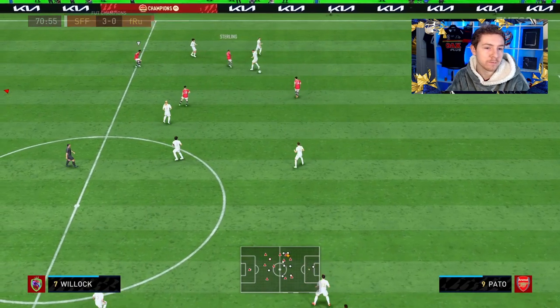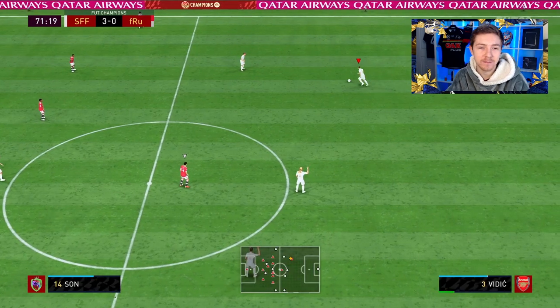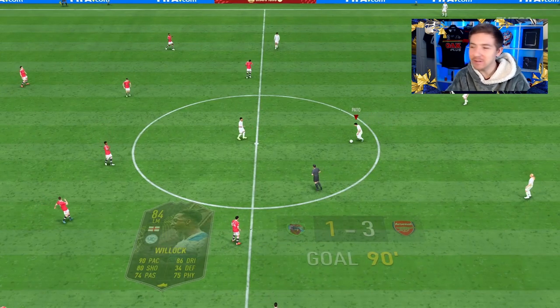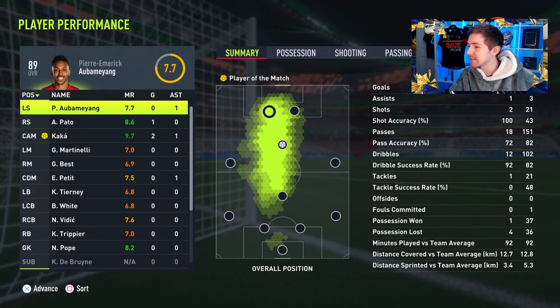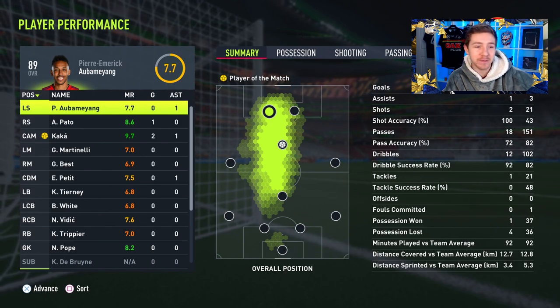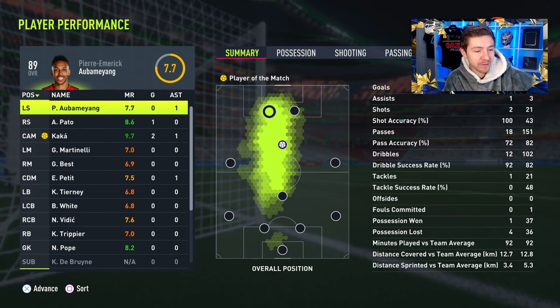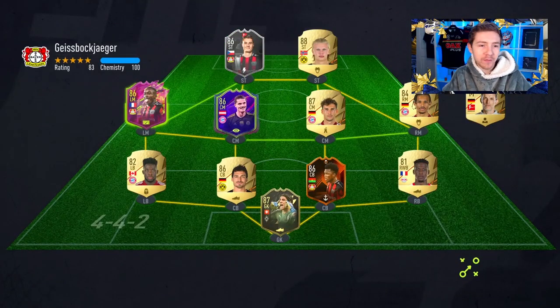Nice finish recovery. The pass there wasn't the best but gets back at Son who's offside. It's really annoying to lose the clean sheet in the last minute, but another decent outing from Vidic. Just really, really good. We actually had a lot of defending to do in that game and Nick Pope's rating pretty much sums it up — he made plenty of stops.